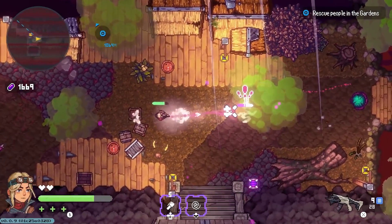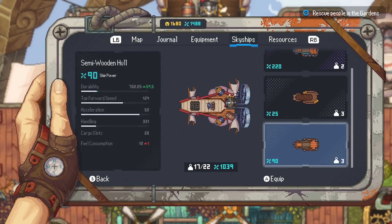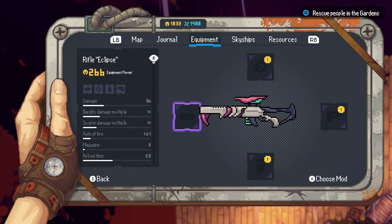And we topped it all with a bunch of new weapons, new alternative handling for ship weaponry, save profiles, and more streamlined ship customization — all this while squashing many nasty bugs reported by the community on the way.